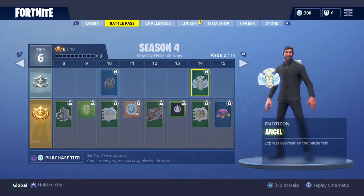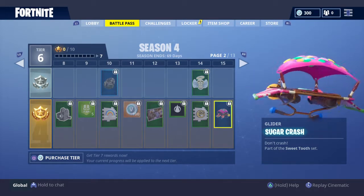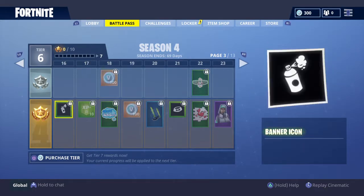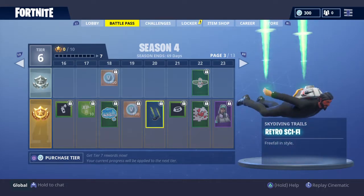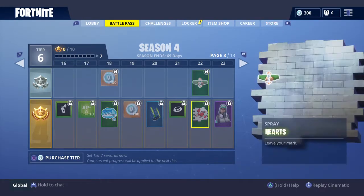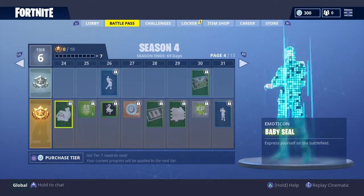That looks a little bit like the Assassin's Creed logo - I'm sure it's not really meant to be. Got a death thing and another spray. The sprays are brand new - Sugar Rush looks really cool, plenty of candy on it. Hopefully it's got its own popping sound as well, we'll see if it has that. There's also a ZZZ spray if you're playing against someone who's falling asleep, and a really cool retro sci-fi skydiving trail. Got a little gangster spray here - those will pair up really nicely with some of the sprays they've added to the game for season four.